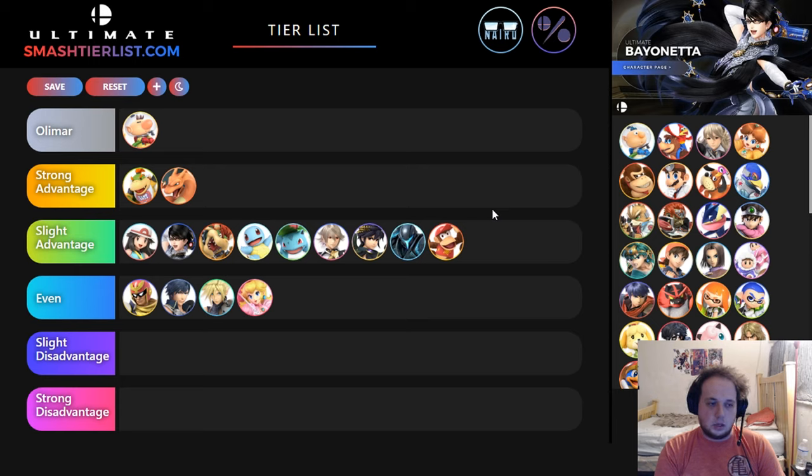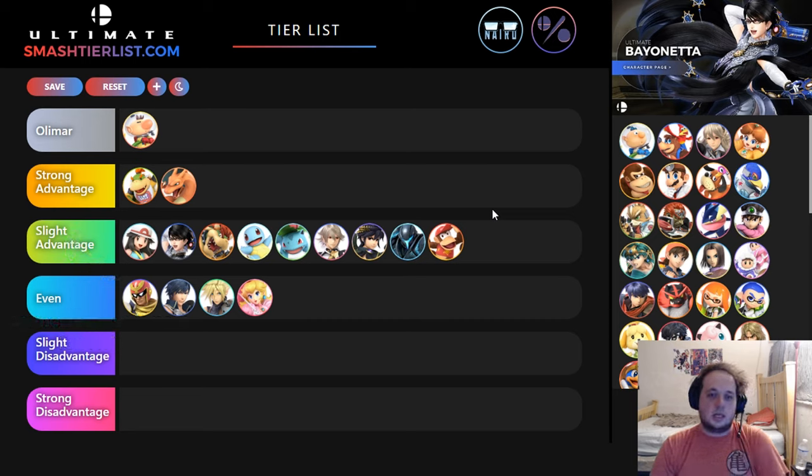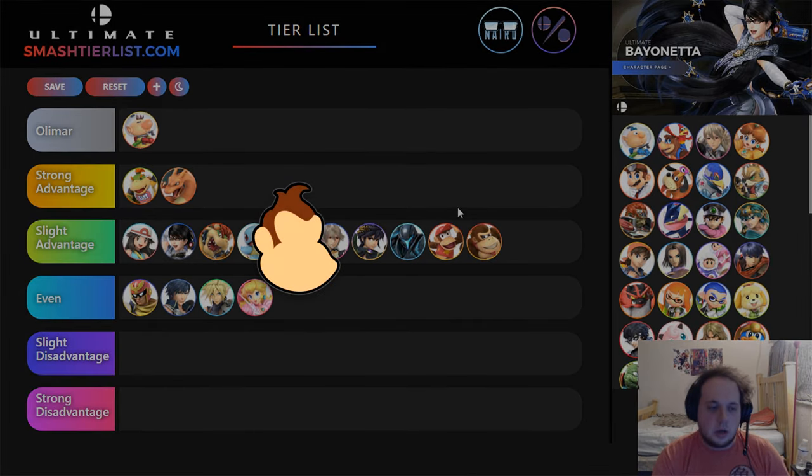How can you use banana to benefit? Just throw it at Diddy, use mix-ups — you can get block strings like purple side B and a banana, and kind of force him into a spot where he doesn't have much of an option, then pressure him a lot better. A lot of these slight advantage matchups are: Olimar if he plays it right can kind of make it hard for the opponent, but if they have ways to get in and do things it's tough. It feels weird putting in slight advantage, but I definitely feel like Olimar should be winning, and if he does it right it's going to be a lot harder for them than it is for Olimar. Donkey Kong — I would put in slight advantage as well.